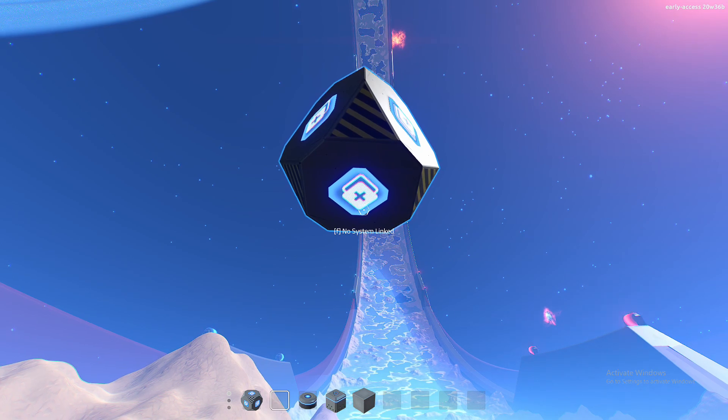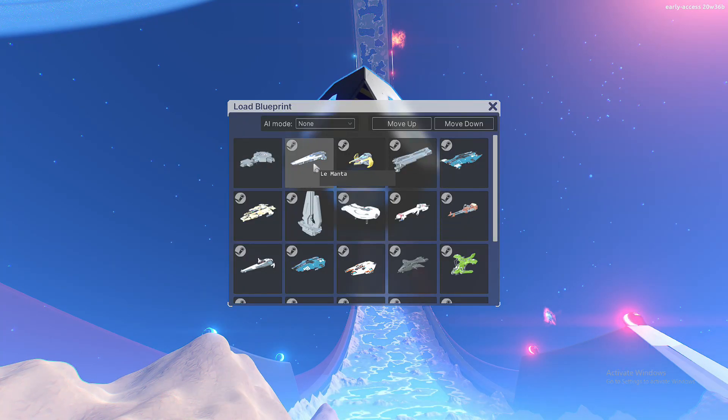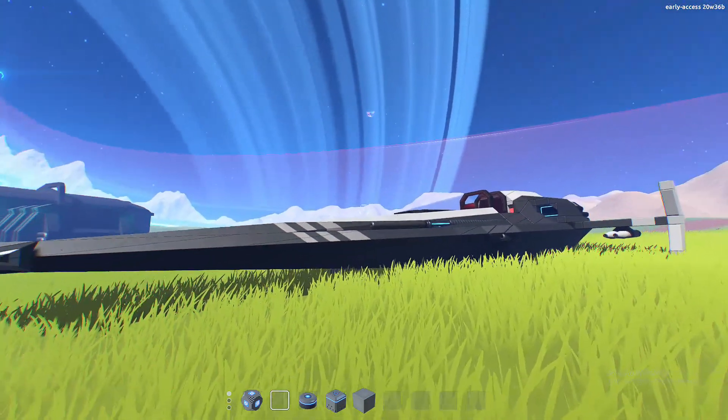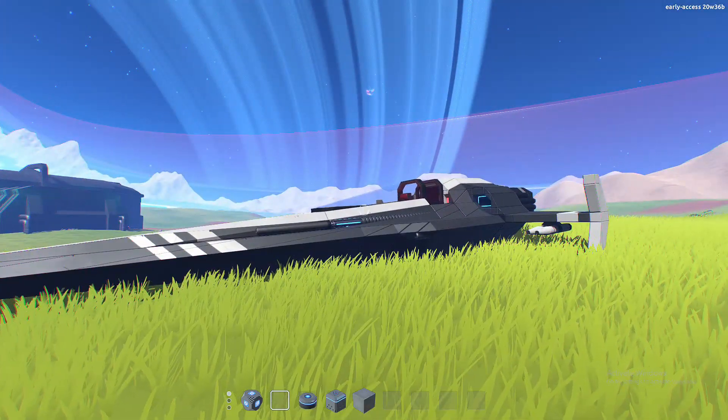Same deal with the building — you go ahead and press F and it'll come up with a ship, and then you just go ahead and pick whatever ship you want to spawn in. I'll just pick this one from the workshop that I subscribed to. And yeah, that's how you spawn in a ship.